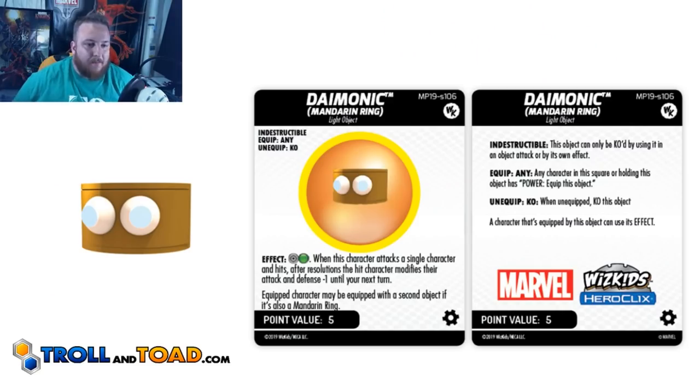Up first we have the Dimonic Mandarin Ring. It is a light object, as are they all. It is indestructible and its effect is Improved Targeting Ignores Hindering. When this character attacks a single character and hits, after resolutions, the hit character modifies their attack and defense minus one until your next turn. That is a super powerful ability for five points. Improved Targeting Ignores Hindering is worth five points all by itself, and then modifying attack and defense minus one when you hit a single character is just really good.